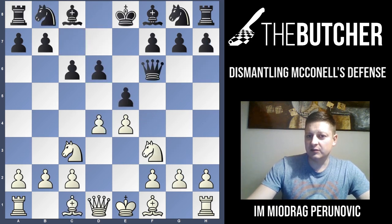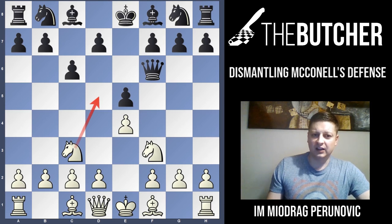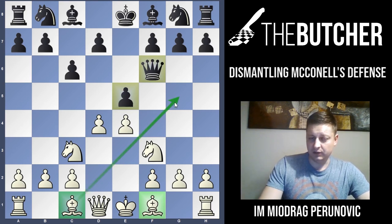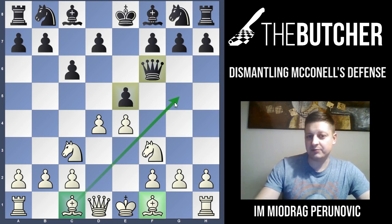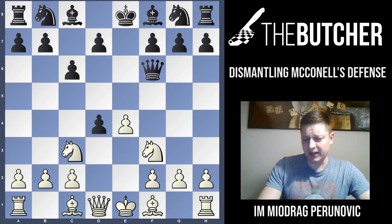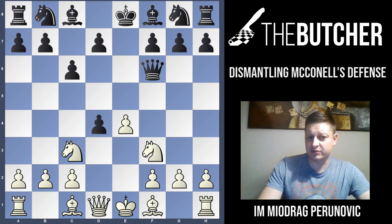After D6, Bg5 — remember: most of these lines with the queen on F6 are refuted with D4 followed by Bg5. The butcher's warning: D4 followed by Bg5. So after D4, if they capture with exd4, I'll show you the most modern and definitely the best approach nowadays: Bg5.